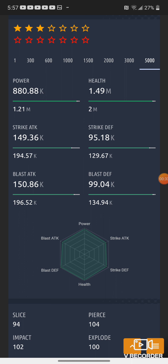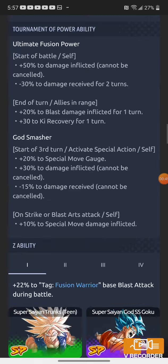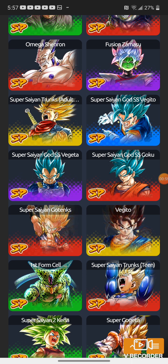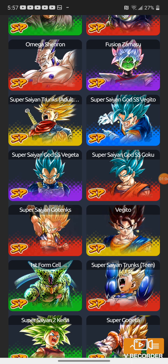When I get him up to six stars, he can buff Future as well — just like the second year anniversary Vegeto Blue. He only buffs Future when you get him to six stars. At two, three, or four stars he buffs God Ki and Fusion. At six stars he buffs Future, God Ki, and Fusion all at the same time.